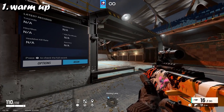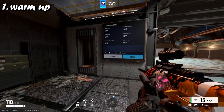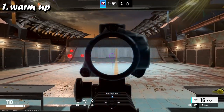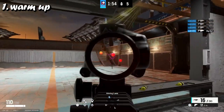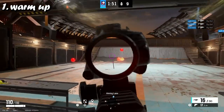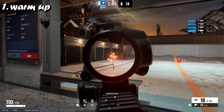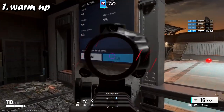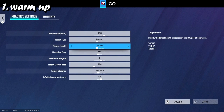For the shooting range, what I like to do is use these settings: always set the target as dummy. I don't really like using the balls - they're very simple, and while they're good for snapping to the target, in my opinion I much prefer the dummies because they are the same size as actual players.